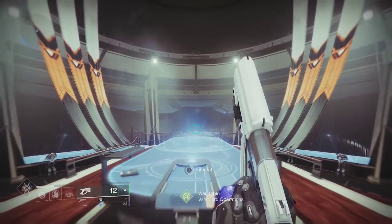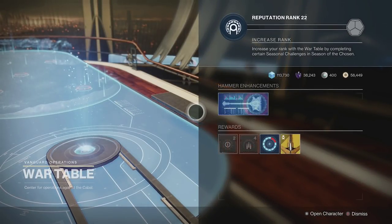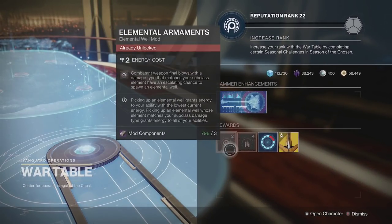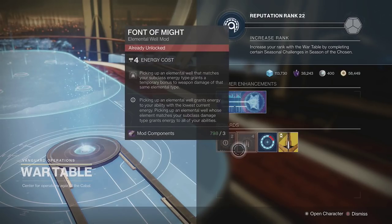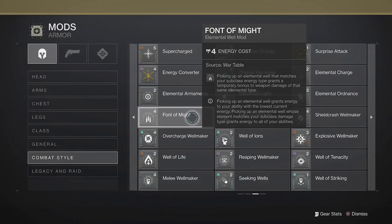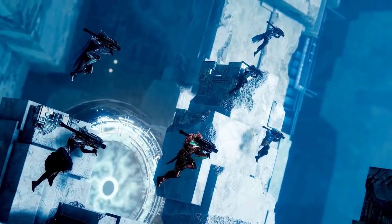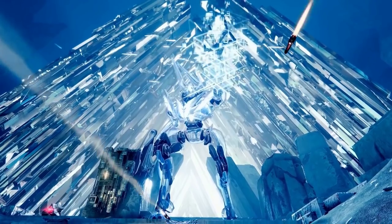For the next set of combat style mods, check out the War Table and the Helm. As you rank up the War Table through doing Battlegrounds, you'll unlock some of the Elemental Well mods. There will be two of these available to buy for three mod components every week. These include Font of Might, Font of Wisdom, Elemental Charge, Armaments, Light, and Ordnance — some of the most basic Elemental Well mods.